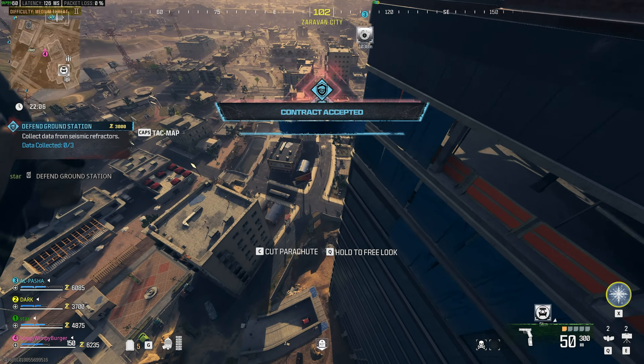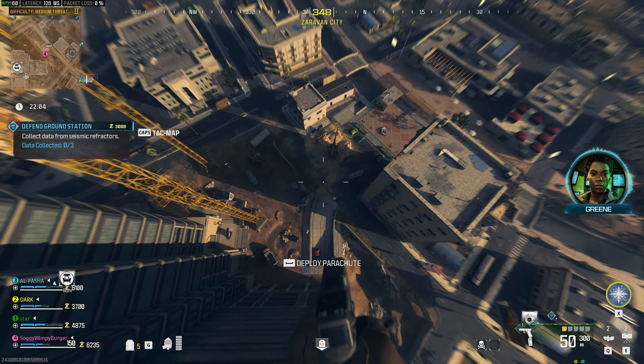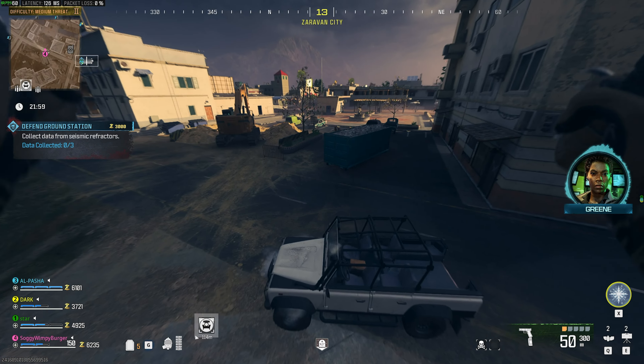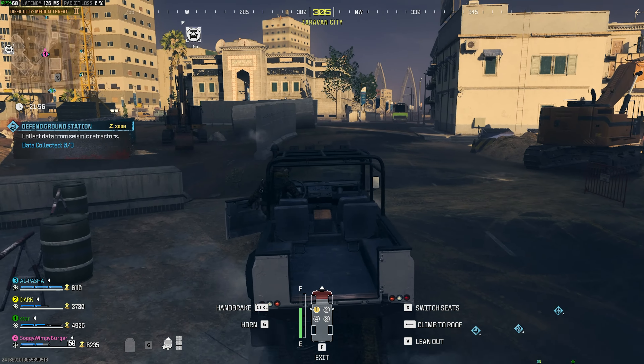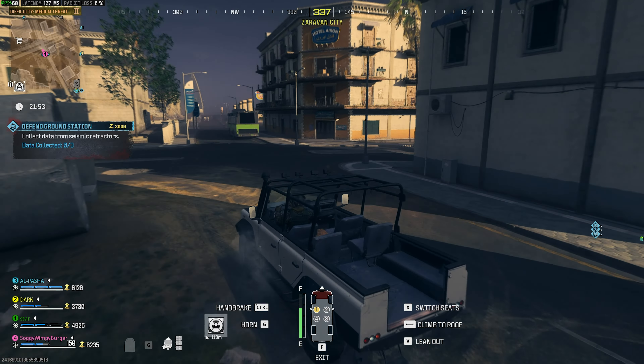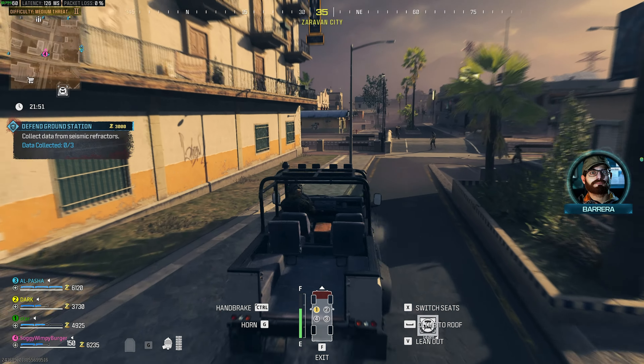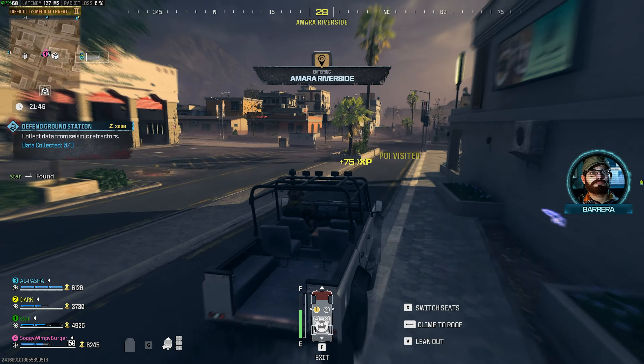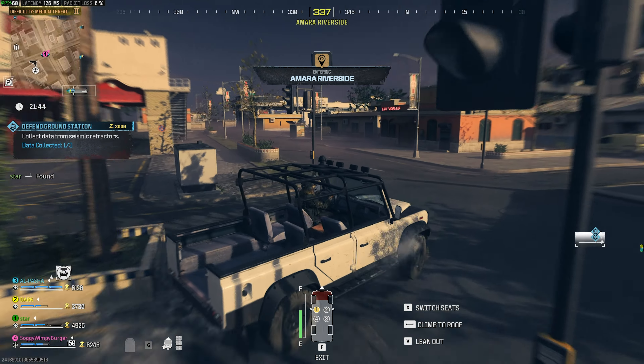Why am I leaving the first part of this mission? Simply put, we can get tons of zombies by the exfil — even the final exfil — but we can't actually get mimics there. That's why it's easier to get the more difficult part done and then move on to the much easier part that we can do even while we're busy leaving. For now, all you need to do is pretty much just drive around until you find one of these things.